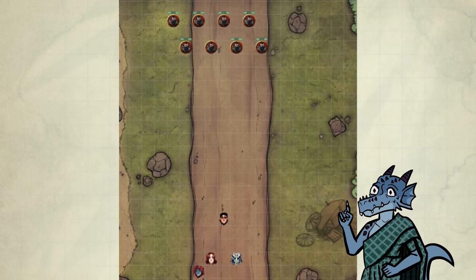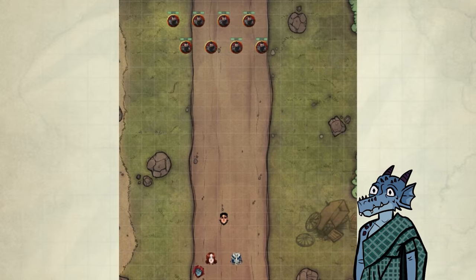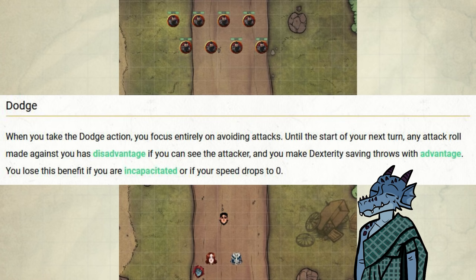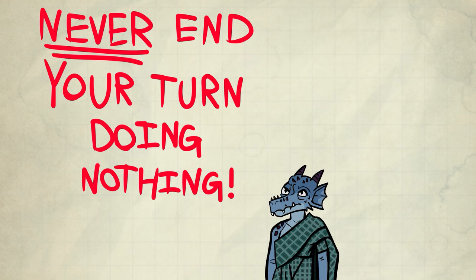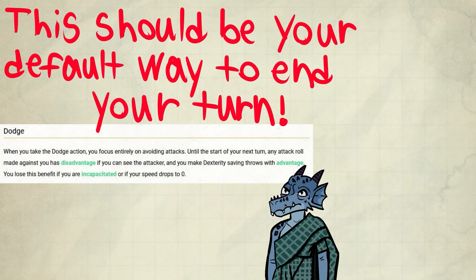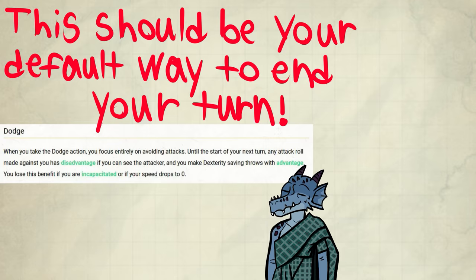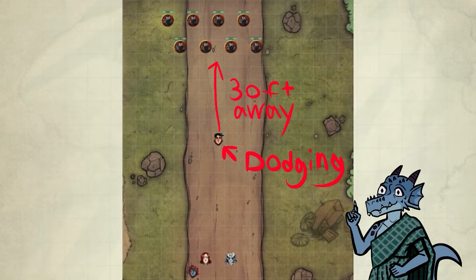New scenario: you can clearly see they have ranged weapons, and they're further away now. There are many solutions here, but let's talk about dodging first. Until the start of your next turn, any attack roll made against you has disadvantage if you see the attacker, and you make Dexterity saving throws with advantage. This is huge. It's the default way to end a turn in case you get attacked. Never end your turn doing nothing — always end your turn doing something. Dodge is something. Dodge should be your default answer to being idle every time. Be paranoid — you're risking your life. It's for when you're caught off guard or make a miscalculation, like if the bandits happen to have crossbows. All shots are made with disadvantage if you're dodging. You can also move forward and dodge — that's one of the safest ways to deal with archers. It's not the most optimal, but it's more optimal than dashing in this case.